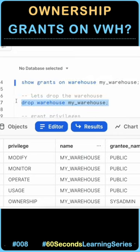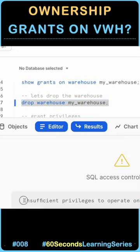With the public role, let's try to drop the warehouse. I got a message saying insufficient privileges. Even though my public role has all the grants, it cannot drop the warehouse.